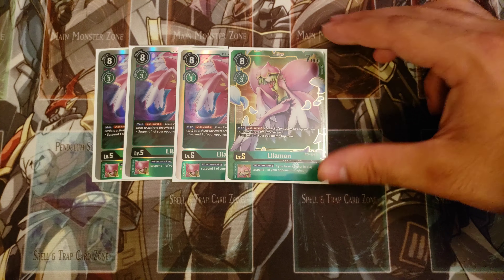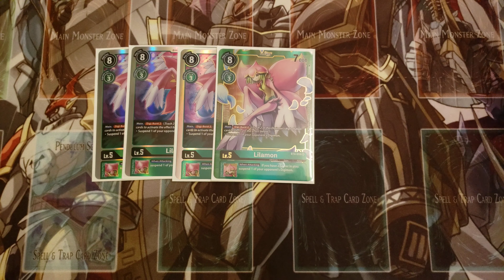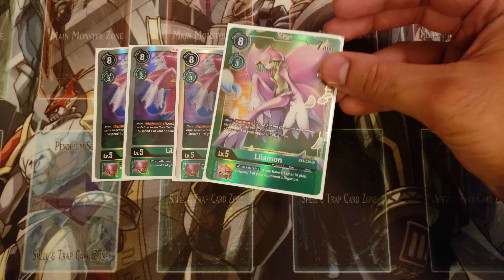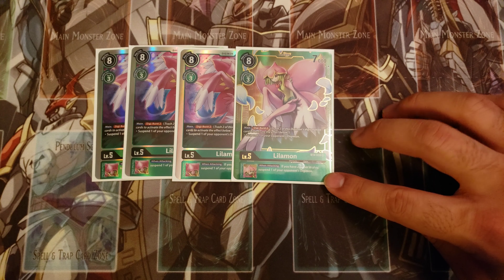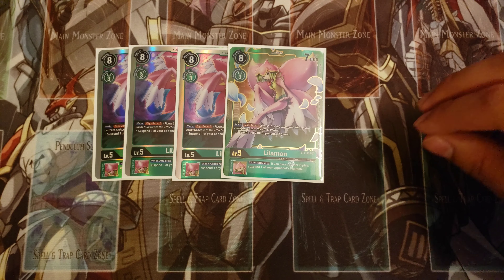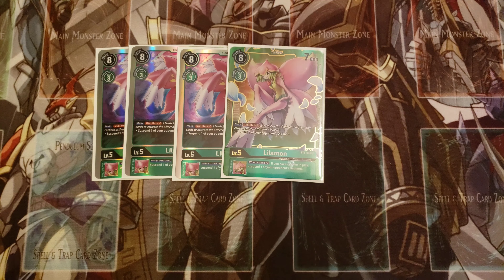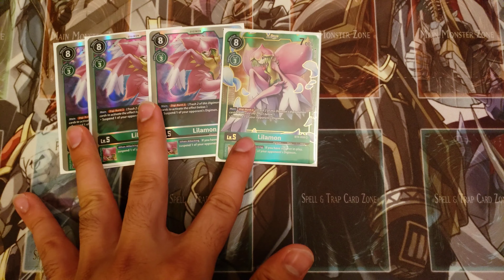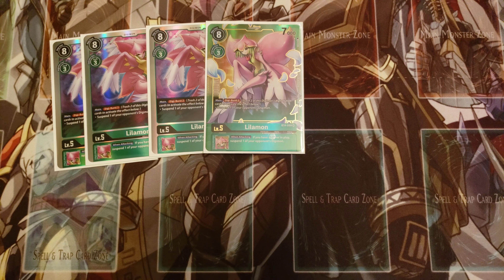For the level fives, I'm playing four copies of Lilamon. She is an absolutely fantastic card — she just does so much. Her Digi Burst lets you trash two cards and suspend any of your opponent's Digimon, with no level restriction. Her inherited effect is also really crazy: if you have a Tamer on the field, you can suspend any Digimon when attacking. So you can suspend something, Digivolve into a level six, attack, suspend something else — it's absolutely insane. Lilamon is just phenomenal.